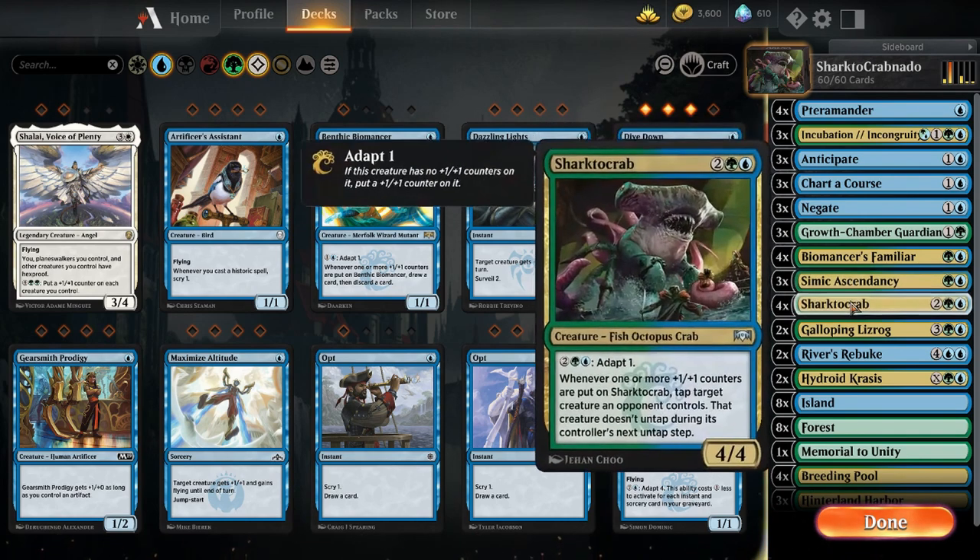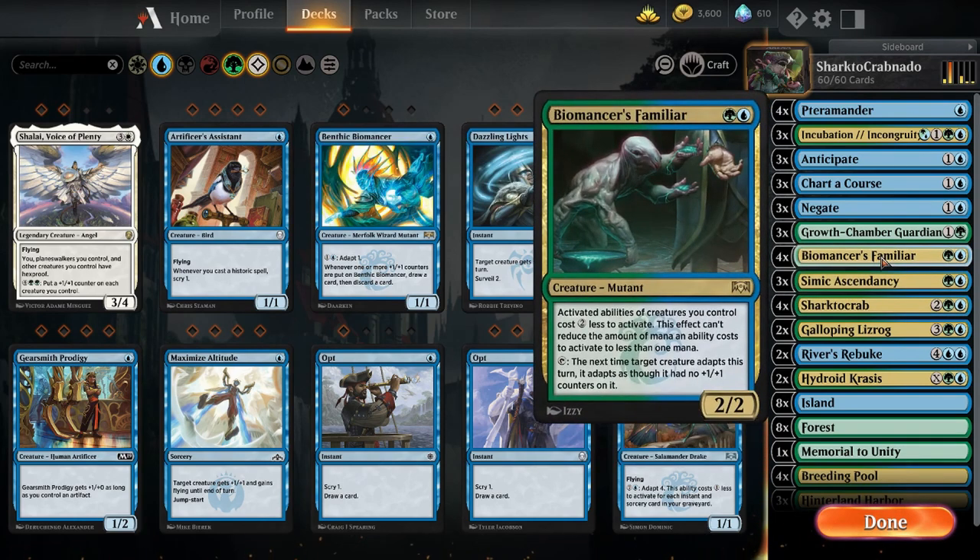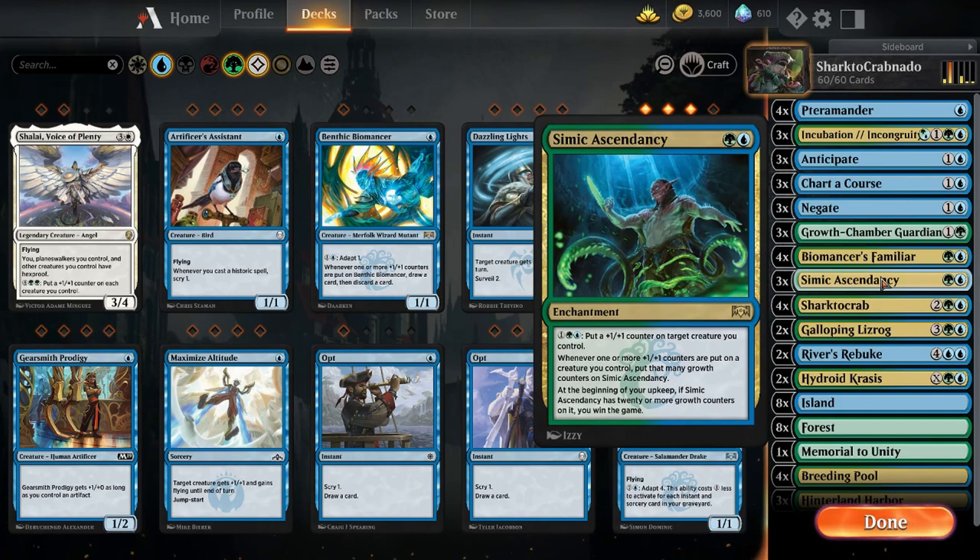The center of the deck is Sharktocrab. On its own it's a 4/4 — a nice big hefty body. You can adapt it for one. The beautiful part is that when you put a +1/+1 counter on it, you can tap one of your opponent's creatures and it doesn't untap during their next untap step. We're going to use Biomancer's Familiar to adapt Sharktocrab over and over again, and also use Simic Ascendancy to put +1/+1 counters on it. Your Sharktocrab will grow, their creatures will tap out, and you'll have free reign to attack.